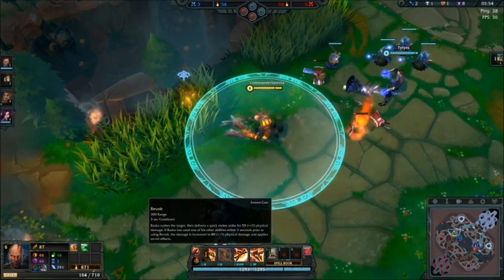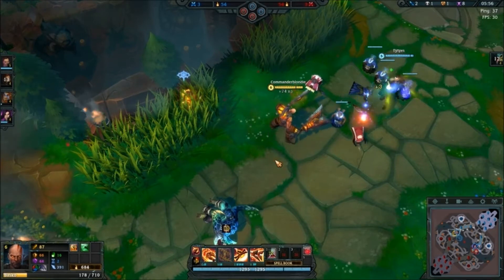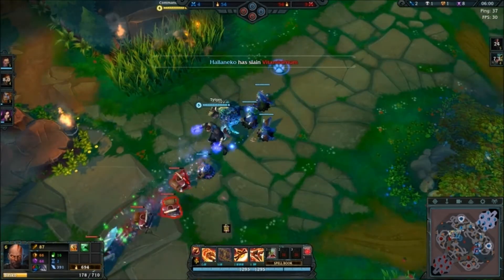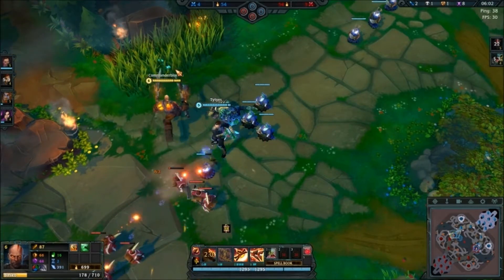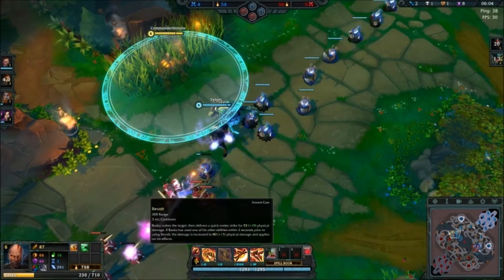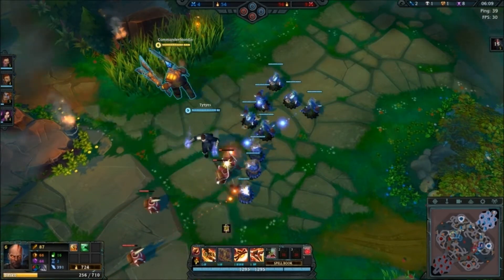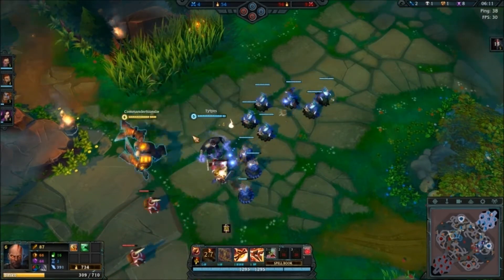Something I actually didn't notice until now — Q does not stack on itself. Theoretically, if you got some haste, you could spam Q and you would always have the bonus.